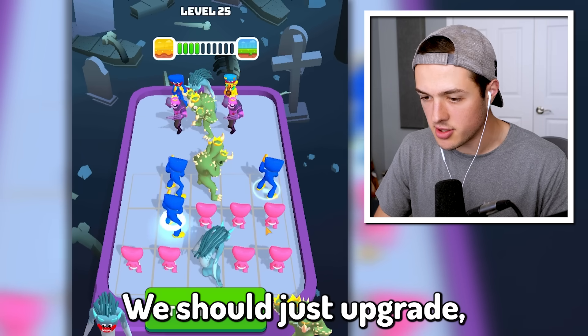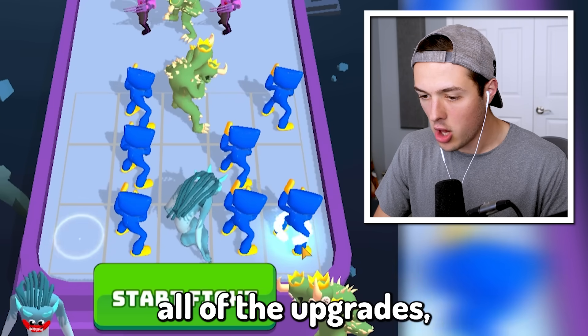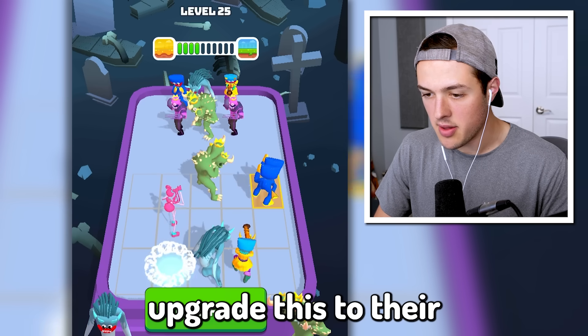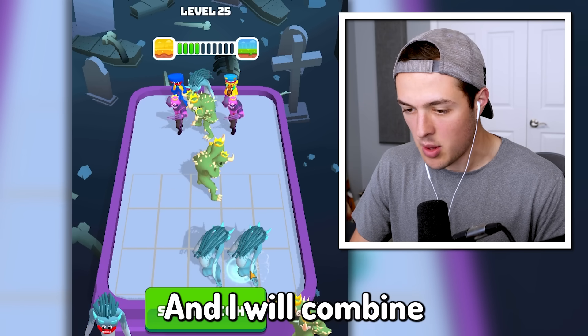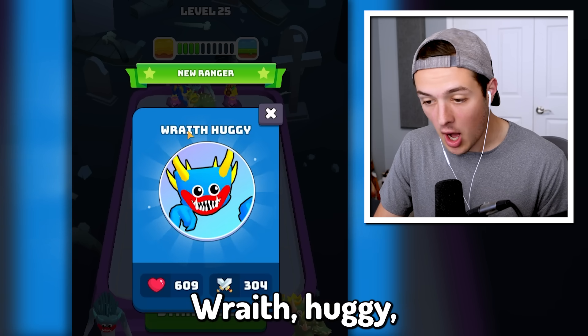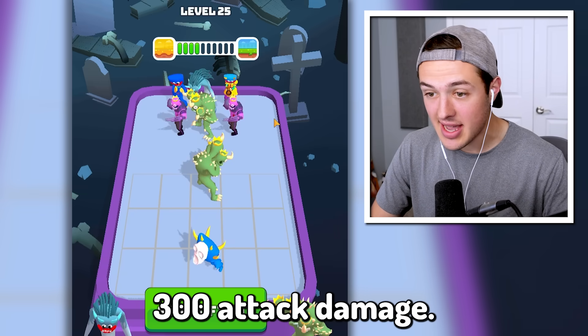I think it's about time we just upgrade — get all of the upgrades, every single upgrade possible. Let's get two more of these guys, upgrade this to that, and then combine these together to get the brand new Wraith Huggy, which does over 300 attack damage.